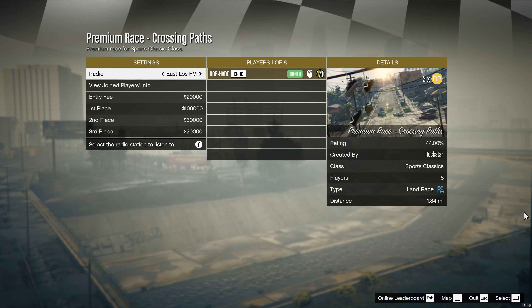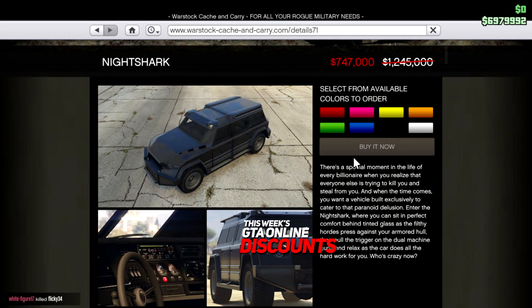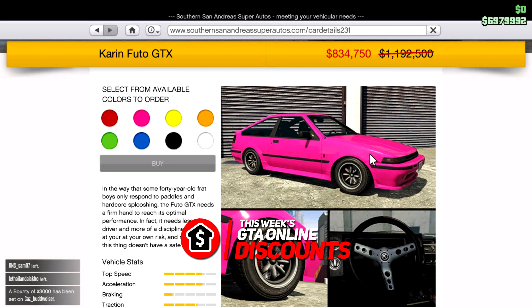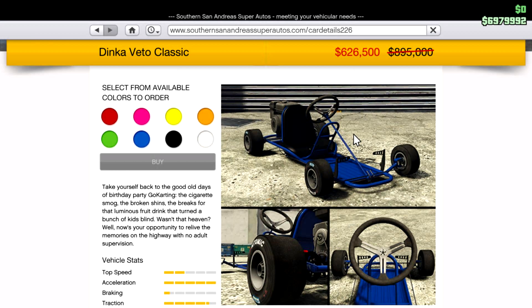This week in GTA Online, Rockstar have also added a brand new game mode called Cart Crash Full Auto. This can be found under the Death Match category and is essentially a death match with go-karts. You can either be on your own or in teams, and you have to destroy the other teams using the mounted machine guns or by collecting the generous perks around the map.